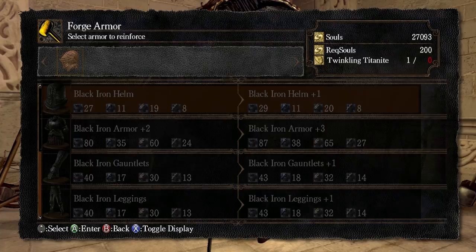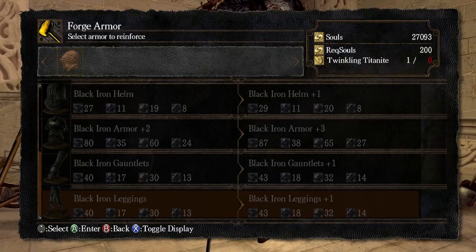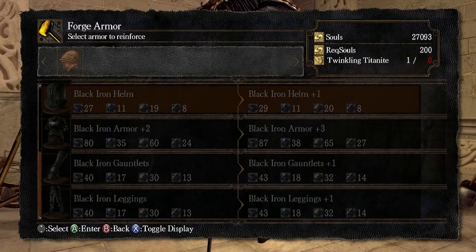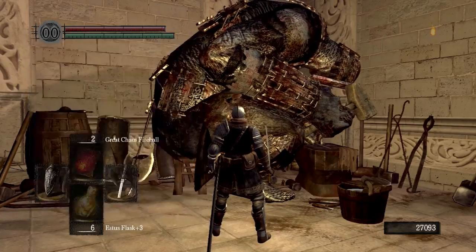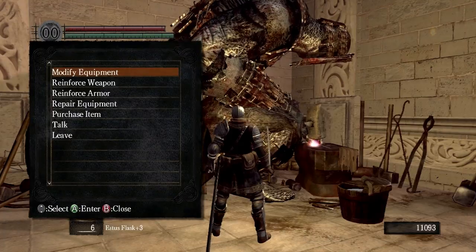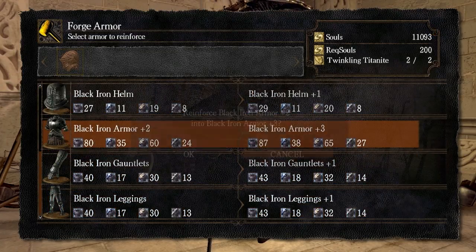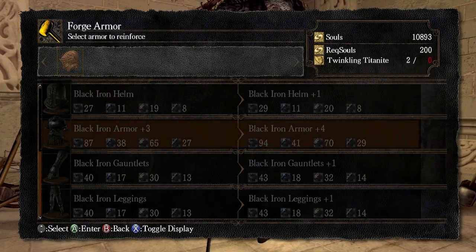You need Twinkling Titanite to upgrade the Black Iron armor set and the Silver Knight set — if you pick that up here and like wearing it, you need Twinkling Titanite for that too. You also need it to upgrade the two shields I'm using: the Black Knight Shield and the Crest Shield. I'll buy two Twinkling Titanite and upgrade the armor again. Sweet.